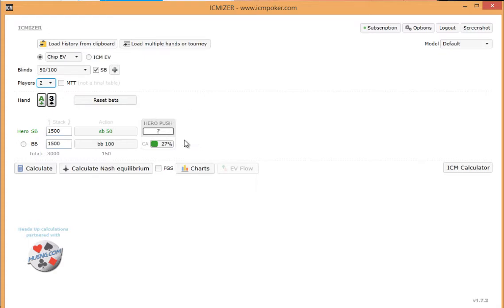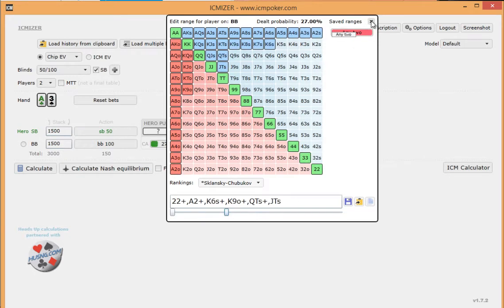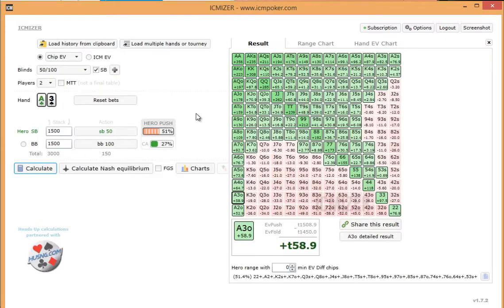In order to do that, we set the big blind's calling range right here, and we assign him a calling range. Once we've decided to do that, we back out and we can calculate. This graph right here — the green ones — show all the plus EV spots in order for us to open shove. This does not take into account our min-raise ranges. This is just assuming we're opening everything, similar to a modified Nash range.